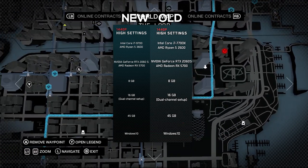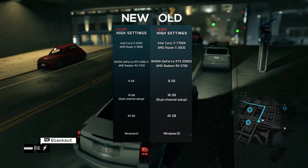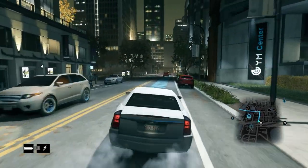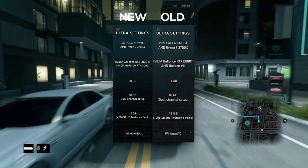The Ryzen 5 2600 has been bumped up to a Ryzen 5 3600. The GTX 1060 has been bumped up to an RTX 2060 Super, and the RX 480 has been bumped up to an RX 5700.